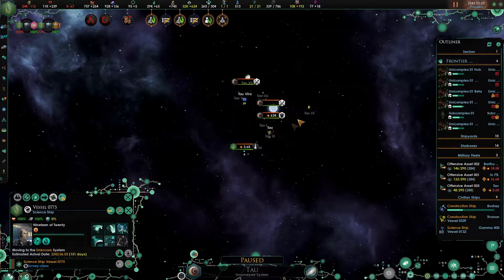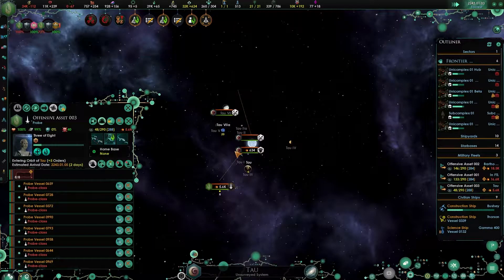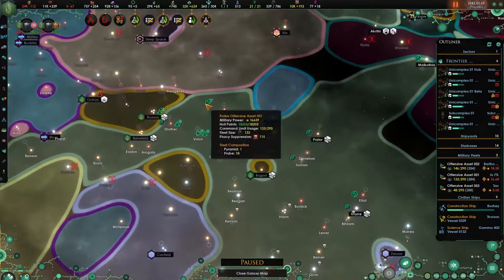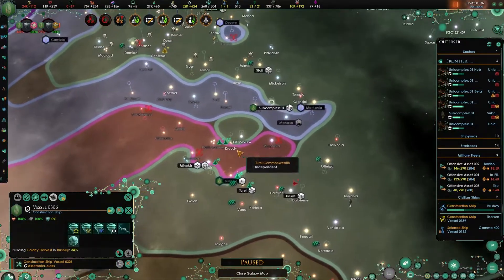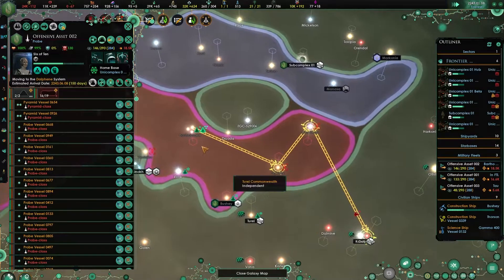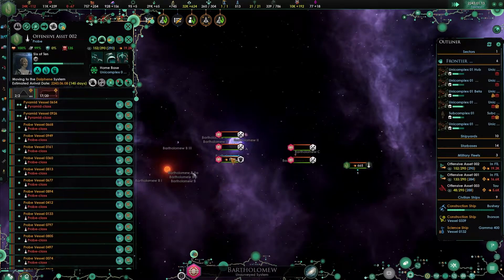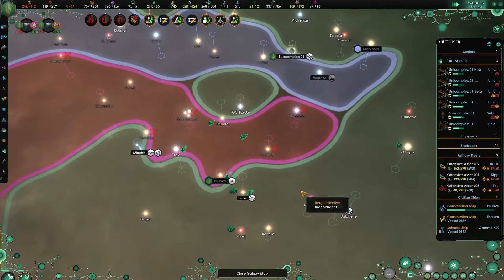We've destroyed that destroyer, which is always nice. This should be easy to take back. You're moving in there. There's this annoying fleet going here, so let's go like that, because apparently we're missing this one. How we went through the system and didn't engage that station, I really had no idea.